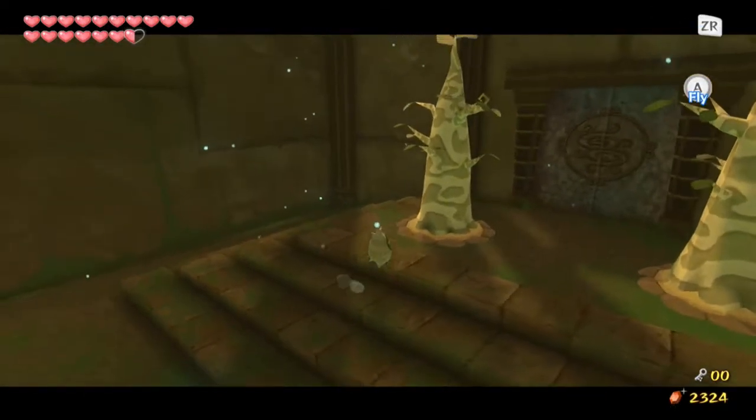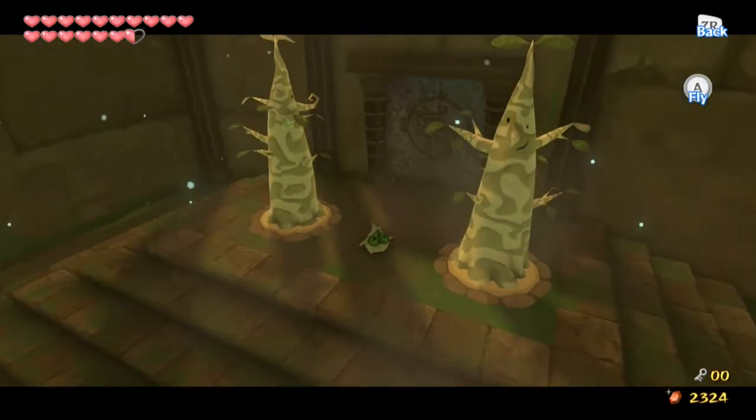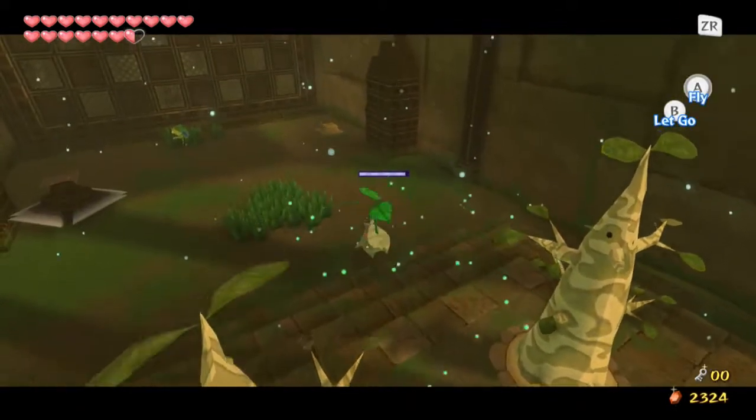As you can see, it unlocks the door and stuff. Also, these trees are alive — those are seeds. They're actually grown Koroks with faces on them. Slightly horrifying.